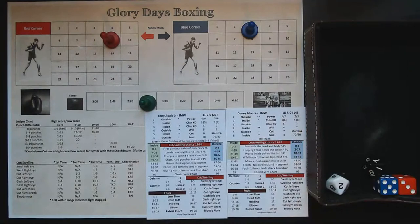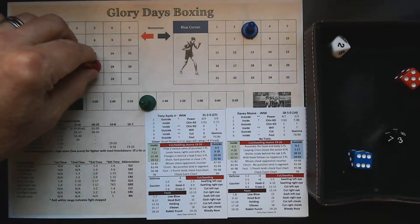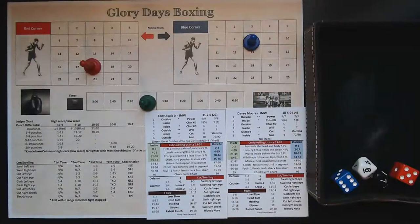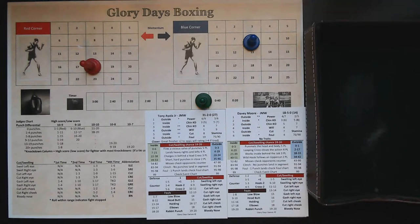At the two-minute mark, Ayala Jr. again has two stars from the inside in control. Charges in behind a lead cross — three punches landed plus another six. Davey Moore gets five. Chin checks for Moore — he's going to have to survive two more. A result of eight, two: he makes it past one but he goes down. Davey Moore hits the canvas. He is up with a minute to go. Using this method, we'll skip the unopposed segment and resume.